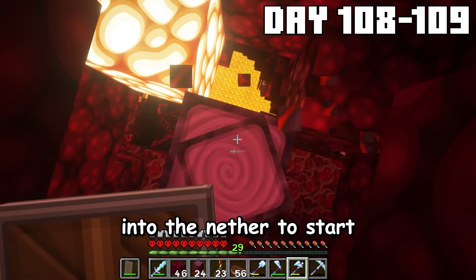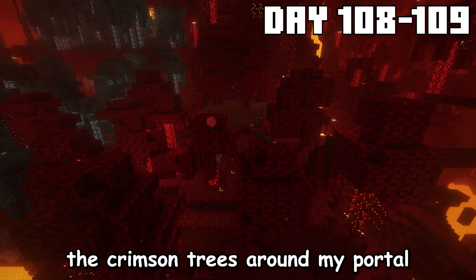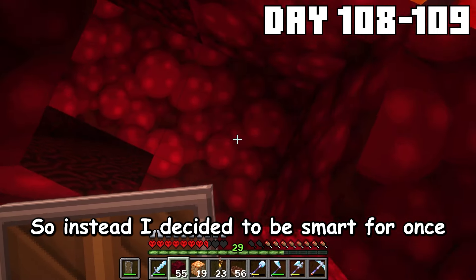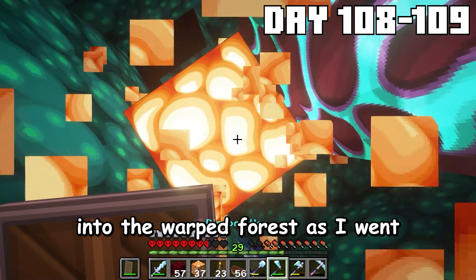Then I headed back up into the Nether to start collecting shroom lights with a diamond hoe. At first I was completely cutting down the crimson trees around my portal, but that way I was way too slow and inefficient. So instead, I decided to be smart for once and only get the shroom lights, venturing deeper and deeper into the warped forest as I went.